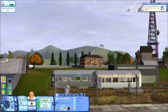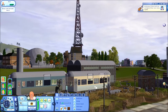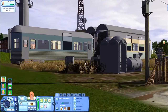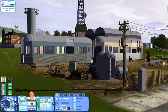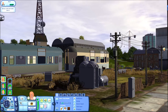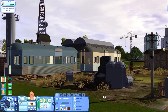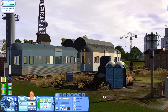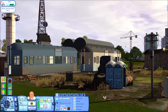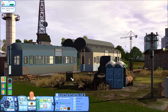This lot you are actually looking at, as it renders, is a lot by Cyclone UC. I'm sorry if I'm mispronouncing the name — but he or she is a well-known creator on The Sims Resource, and the stuff he or she makes is absolutely gorgeous, as you can see at this rendering lot. This is actually an old train station.